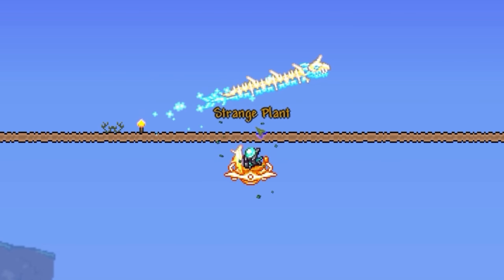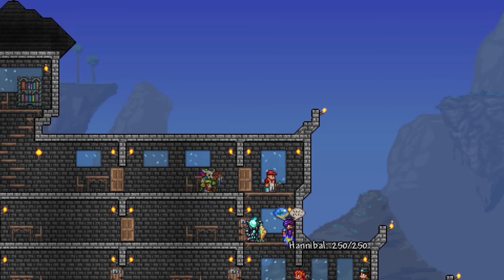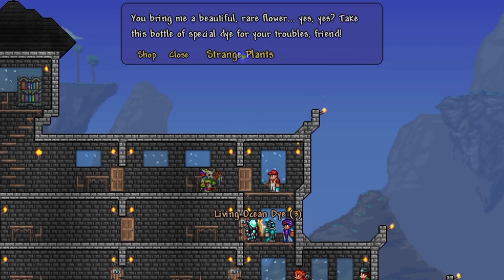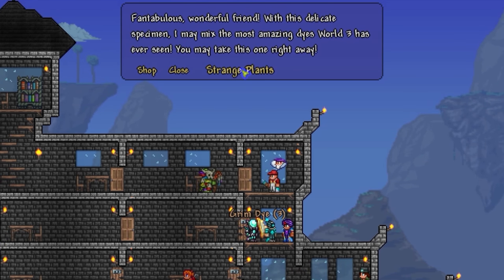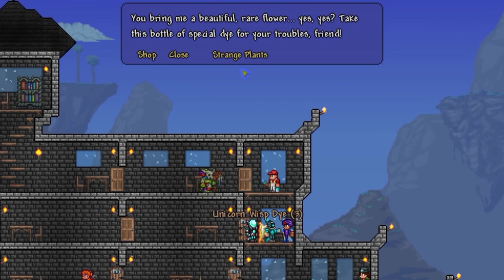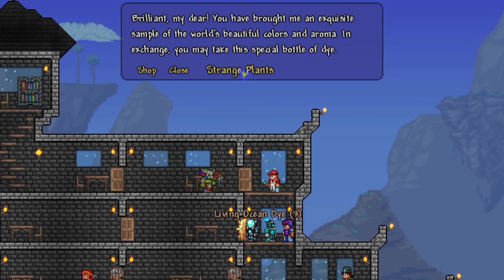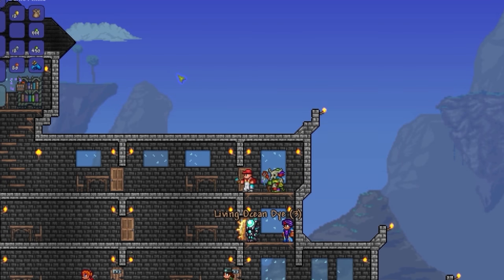It's also a useful thing to have earlier in the game, especially just to get from one part of the map to the other without being harassed too much by opponents. That's my way of getting strange plants. If you've got an eagle eye, you can go through the regular map and harvest them, but I prefer a sky causeway. Once you do have a stash, you can go back to the die trader, click on the strange plants prompt, and for each one you turn in, you'll get a random die.